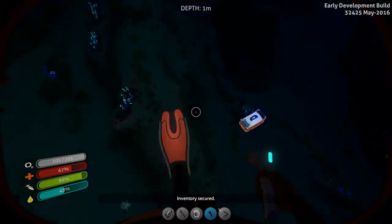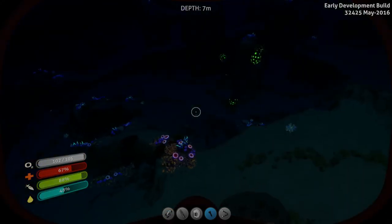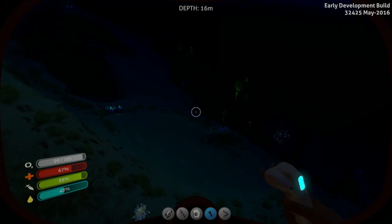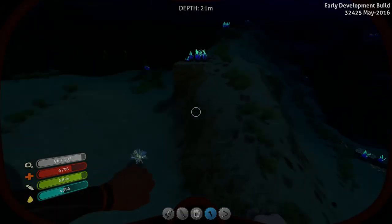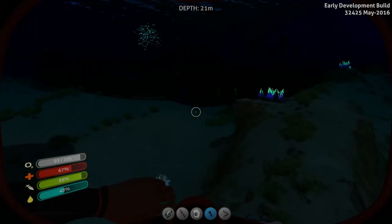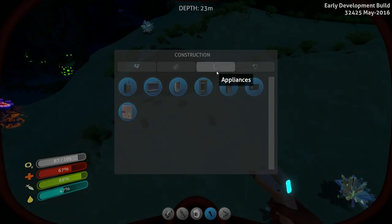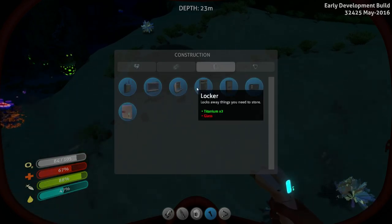So if we hop outside — let's see, where do we want to build? We're probably going to build our actual base somewhere further off but we can just do some sample stuff right now. So if I right-click, you can do different things for habitat compartments, power, solar panels, bioreactors, appliances, aquarium, lockers.